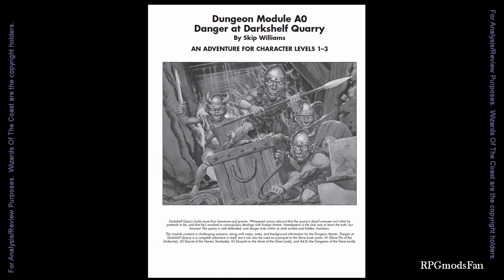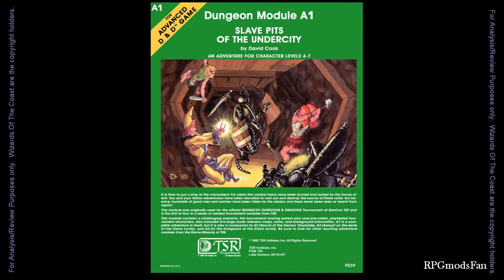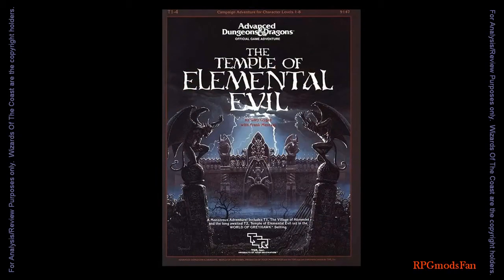The modules A1 to A4 are more linear in design, also known as railroading. A0 Danger at Darkshelf Quarry has more of a sandbox approach. Since it is meant as a prequel to the Slave Lords series, this module was not meant to be lethal to the player characters. However, A1 Slave Pits of the Undercity was meant for 4th through 7th level characters, and this module is unlikely to provide enough experience points for the player characters to get to 4th level. So, the DM could use some other modules such as the Temple of Elemental Evil series as a means for the player characters to further gain the necessary experience points to level up.